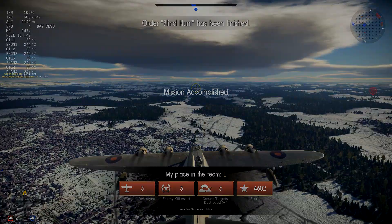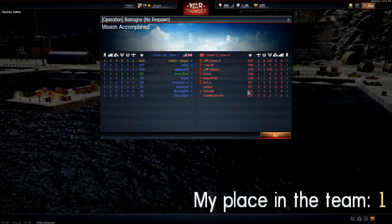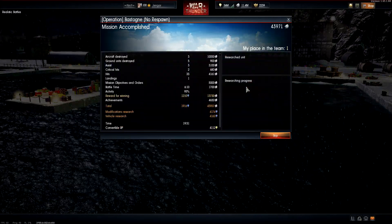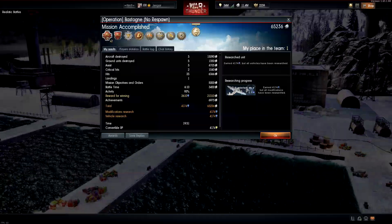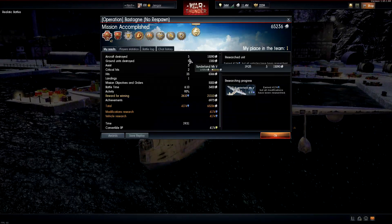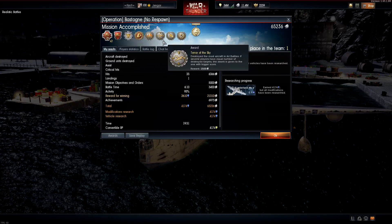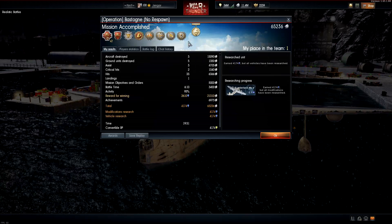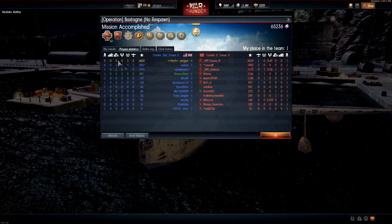Three air kills, three assists, and five ground targets destroyed — that gives us first place. Now let's see what kind of rewards we get. Just an order — Jack of all Trades. We got lots of special rewards here in this match: we got the Final Blow, Anti-Mech, Terror of the Sky, Bulletproof, and On Hand. Very nice — 65,000 Silver Lions and 4,100 research points. First place in the team.